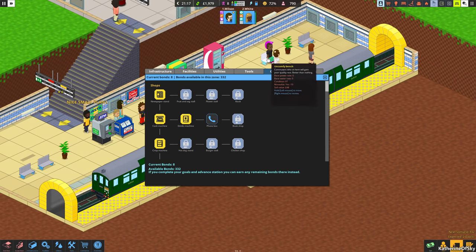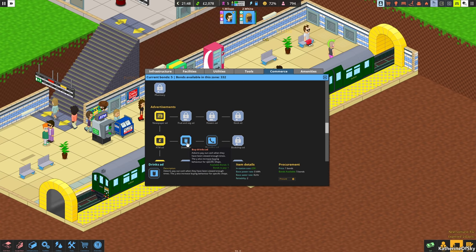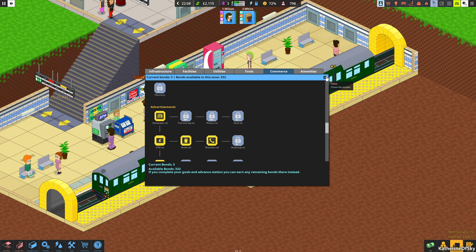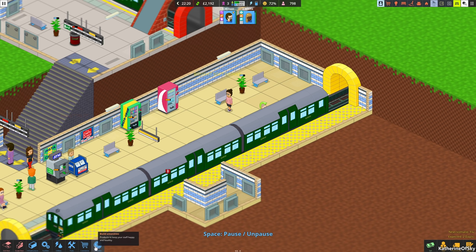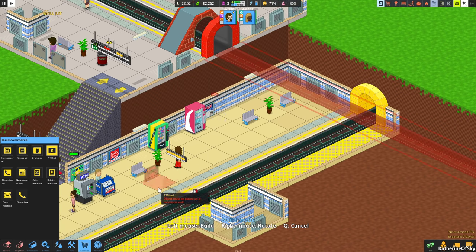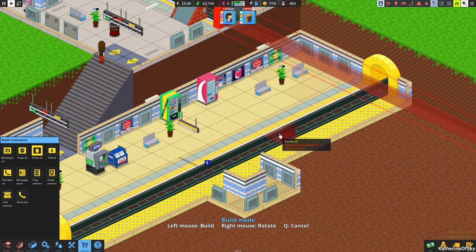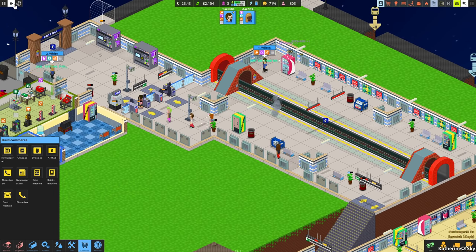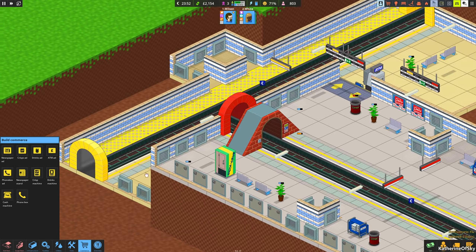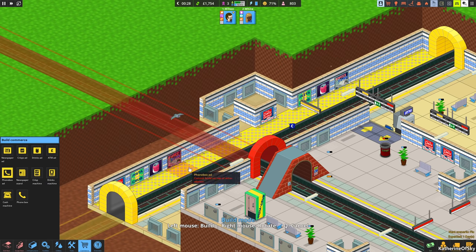We have 8 more bonds. I want to look at getting some more ads. We can buy a phone box, which sounds great. Let's get all of these other ads — we're going to do a major reimagining of the advertisements. We'll add an ATM ad, a drinks ad, another newspaper ad, more crisps ads, then drinks — just adding ads as we see fit.